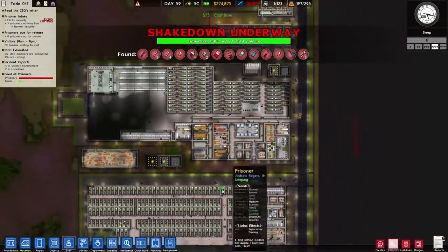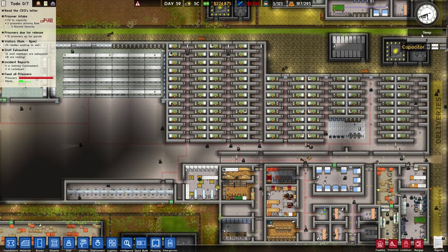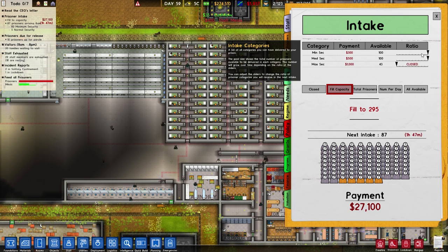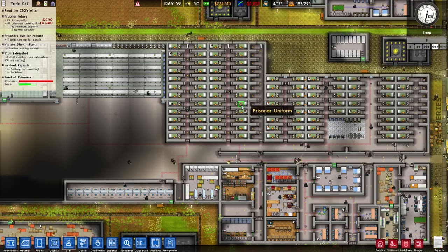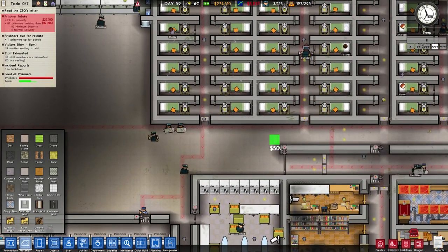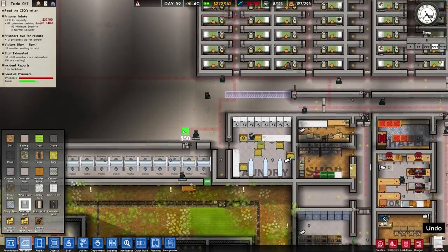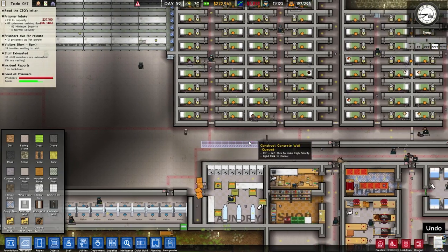The cameras are working, everything is fine. Today's episode this is gonna get expanded a little bit more. First things first — do we have any high risk prisoners? Nope. Intake — we are open to minsec as well, we are expecting 82 minimum security prisoners, 82! That's crazy. Let's go to materials, concrete wall, because we want to expand this.